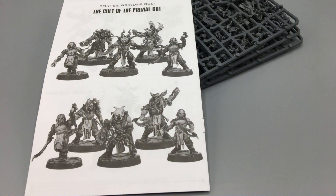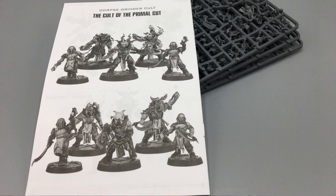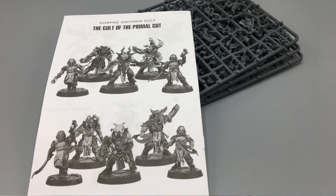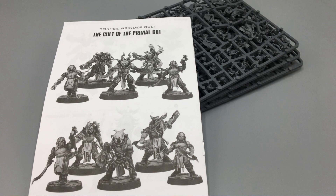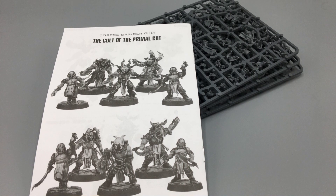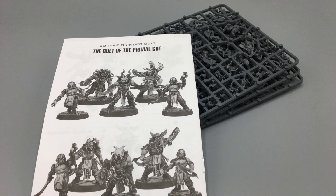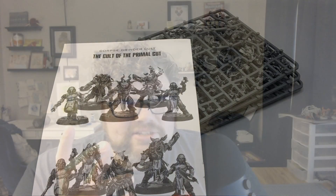The next thing I'm going to be working on is this — the Cult of the Primal Cut. It is the Corpse Grinder Cult from the new Dark Uprising set. I was getting into Necromunda for content on the channel, which has been very widely and positively received, so I grabbed the Dark Uprising set. I don't necessarily like the Enforcers faction that comes in it, but the set gives me everything I need to start playing — the terrain, the rulebook, the templates, and the dice. It has everything, so I jumped in with that.